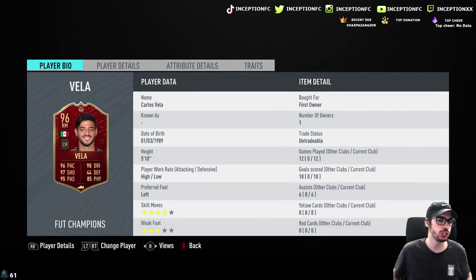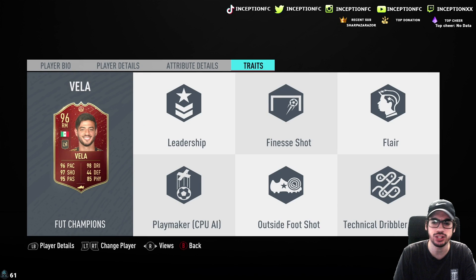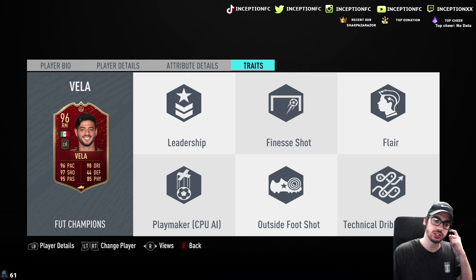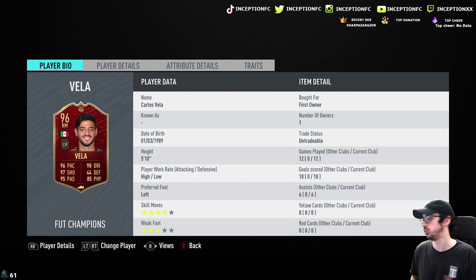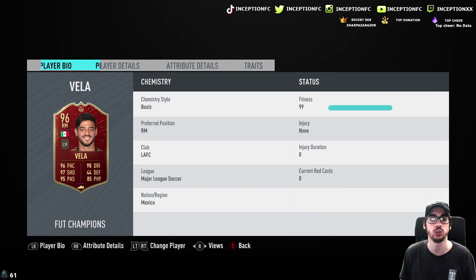With Carlos Vela's card, we're taking a look at a card that is 5'10 with high-low work rates, left-footed with four-star skills and a three-star weak foot. In regards to the traits this card has, he does have the outside foot shot trait, the flare trait, finesse shot trait, and leadership — not crazy important. All the traits that will compensate for the fact that he doesn't have the four-star weak foot is completely fine with me.